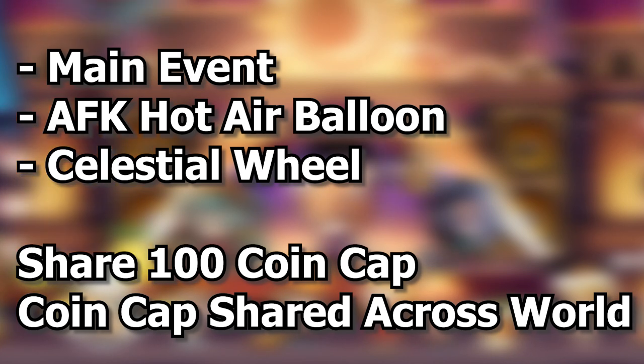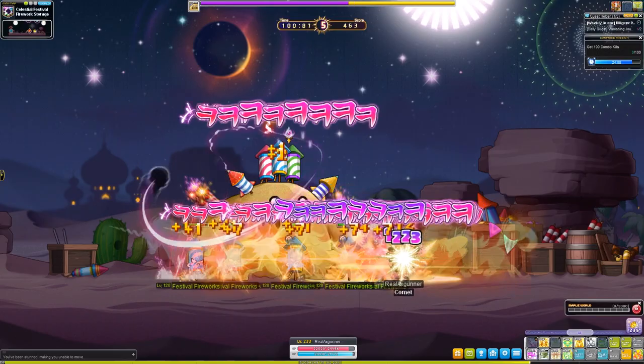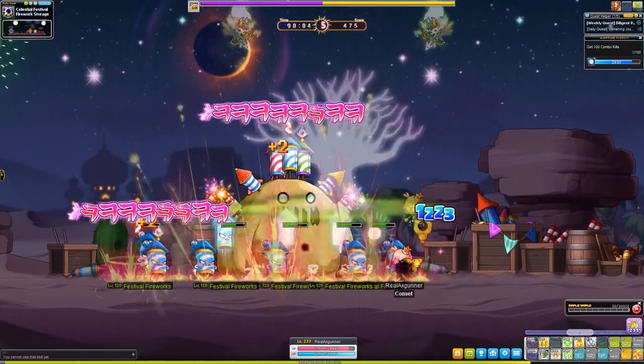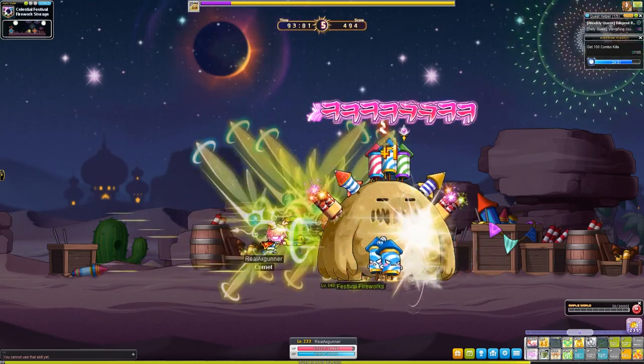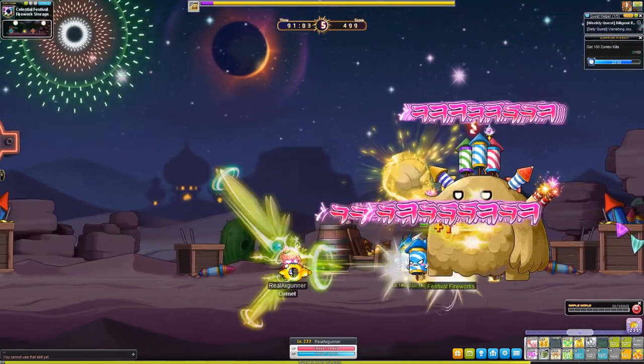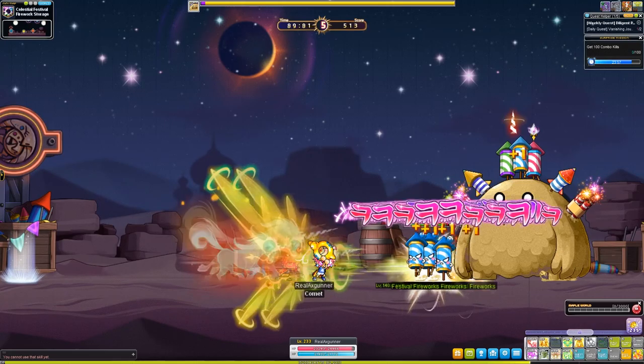You can only claim the Celestial Wheel winnings once per day — I'd recommend claiming at two wins. And as always, there's also the daily duel: do as much damage to the monster in two minutes and you'll be rewarded Celestial Coins. These coins are in addition to the coin cap, and can be done once a day.